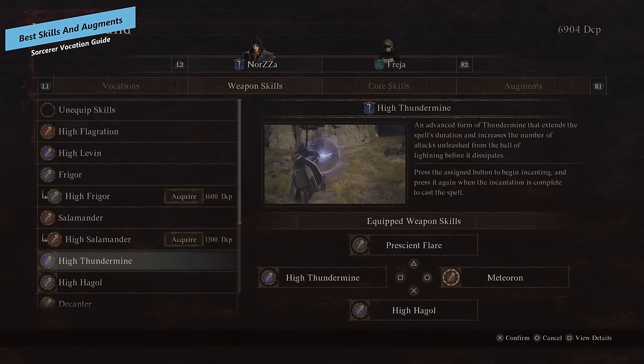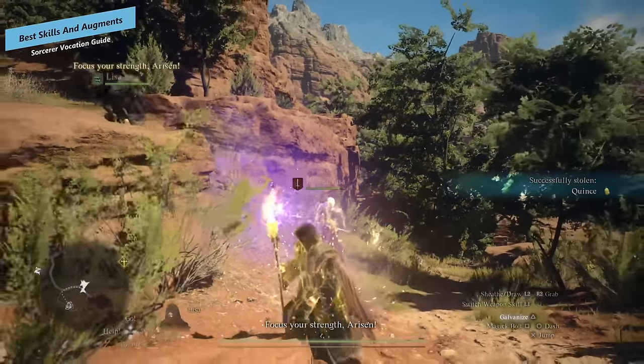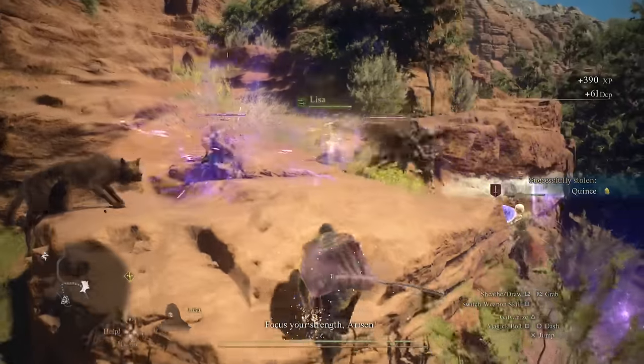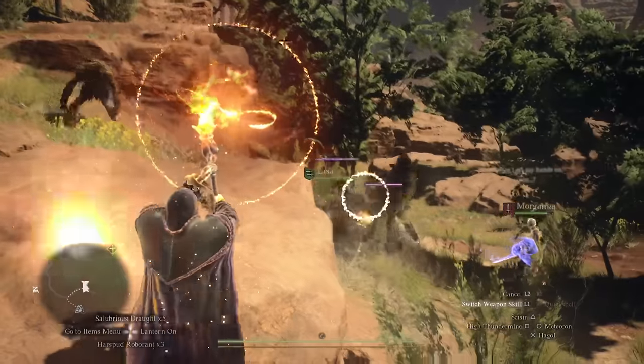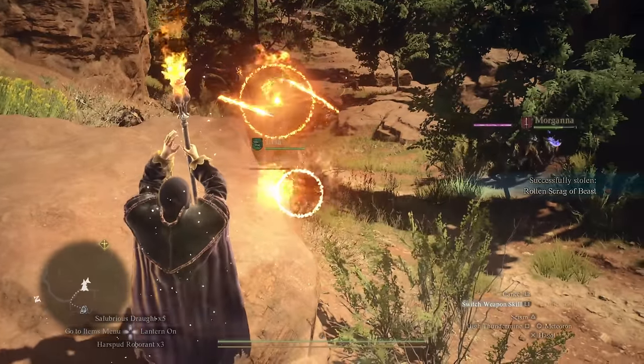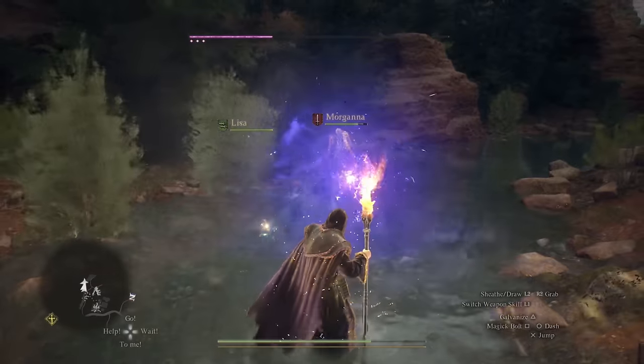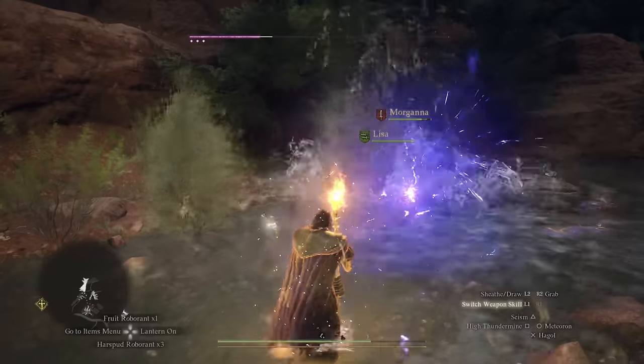Skills first. Thundermine is probably my favorite skill, especially once you've upgraded it. This conjures a ball of lightning that'll stand in front of you. It does knock back smaller enemies, and it's great to pop at the start of combat while you're building up to use one of those longer cast time spells — it protects you with those thundercracks, knocking enemies back. It's also just a good damage spell for thunder damage anyway.